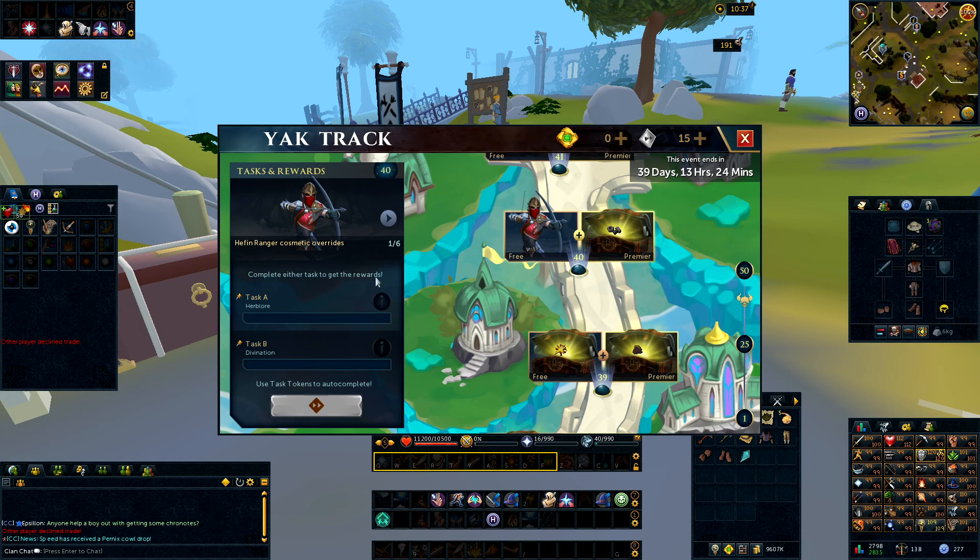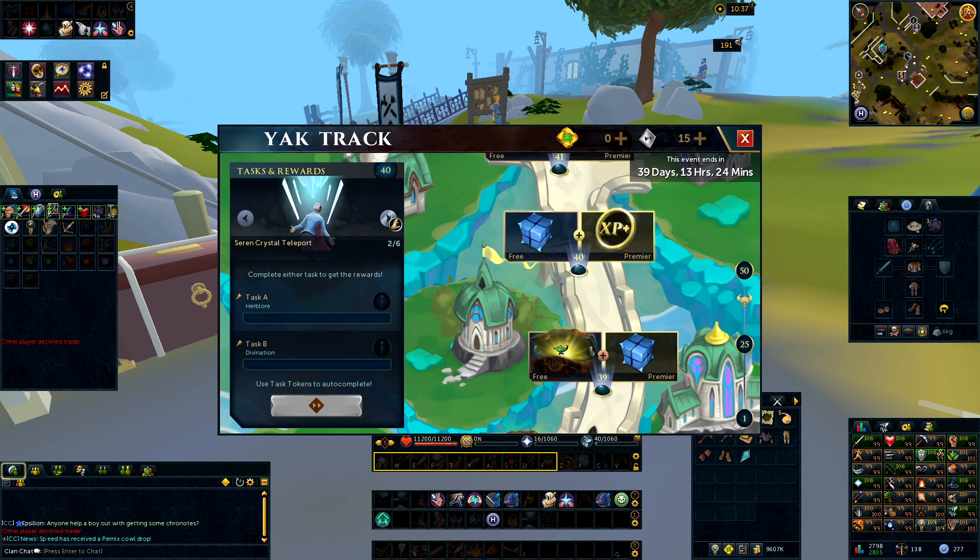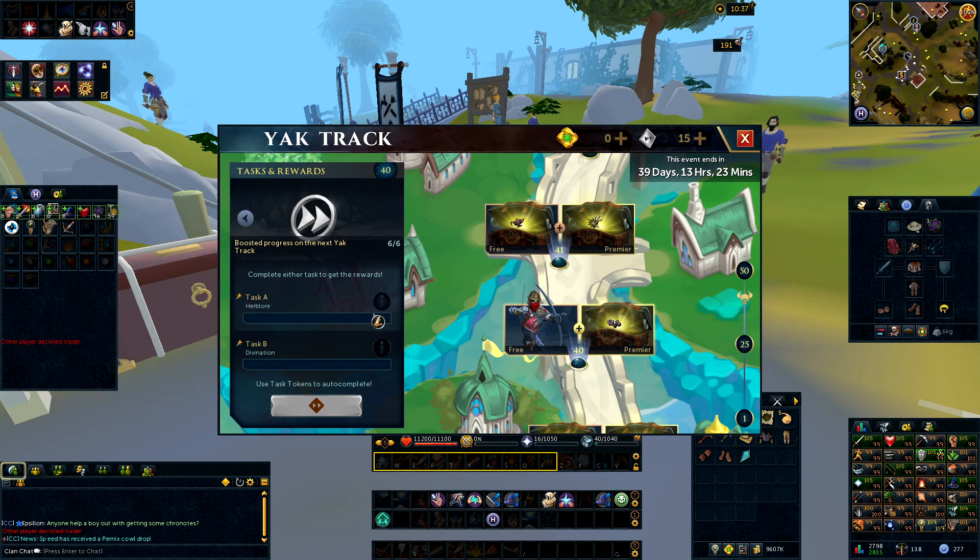Level 40 is another big milestone — you'll get the Heffin Ranger Cosmetic Override, the Seren Crystal Teleport, a medium Protein Power-Up, 2% more Agility XP, 500 Oddments, and boosted progress on the next Yak Track. For the task you've got Herblore or Divination. Personally I'm going to pick Herblore — it's more costly but gets it done quicker. Since I'm not 120 Herblore yet, that's the one I want to do, and Divination doesn't actually go higher than 99 currently anyway.